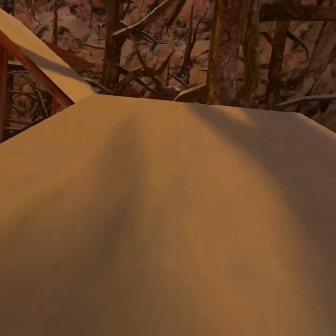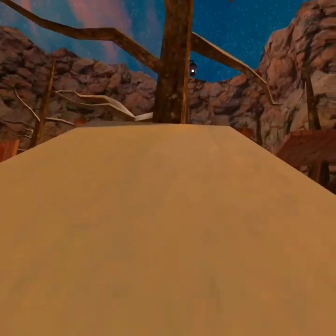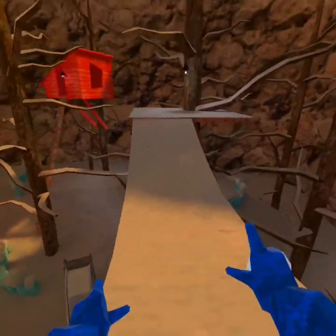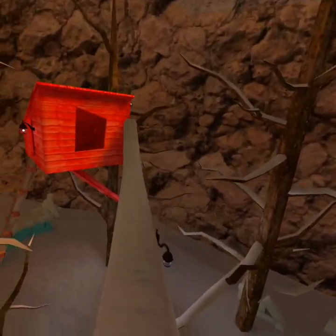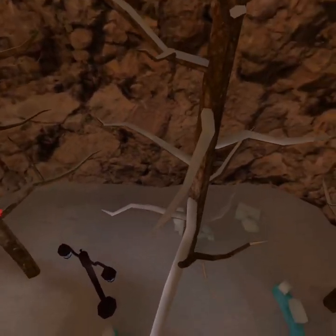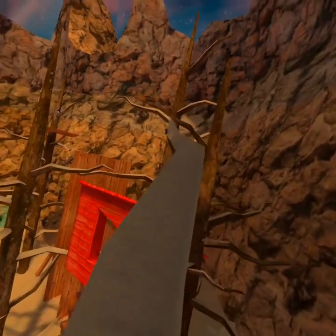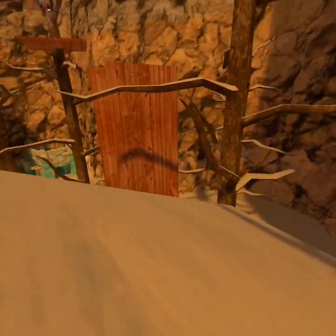It's pretty easy. All you gotta do is just make sure you know how to stay on branches. Jump up here, then come over here, jump to this branch, climb up to this branch, jump over here, and then you're up.